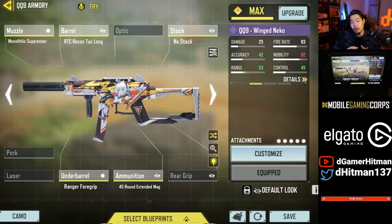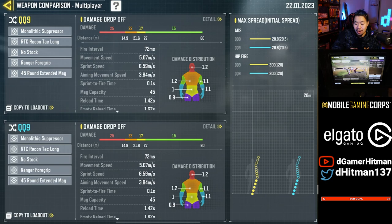Next up we got the QQ9. The QQ9 has fantastic mobility as well as very manageable recoil. Not only that, with the 45 round mag, this gun is fantastic. This does also kill faster than the Bison, but it will struggle a little bit at range. But very easy gun to use indeed.